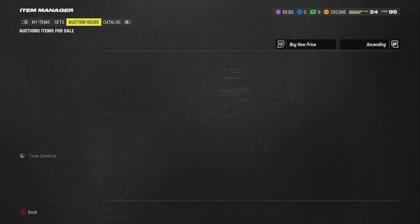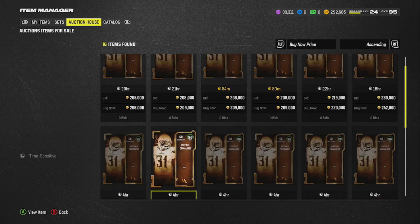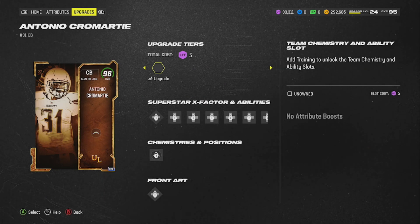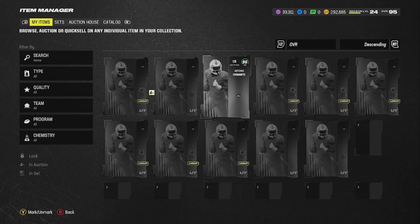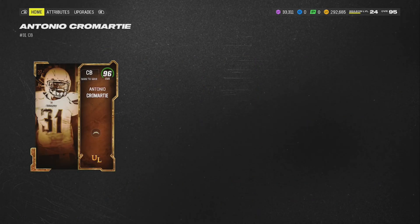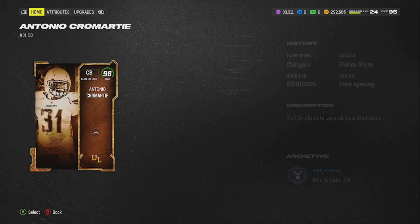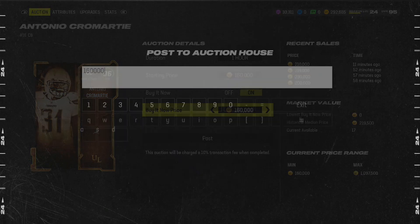Let's see how much he's going for because we don't want him on the team. 200k — that's honestly trash. I do need the coins though, so I might as well just go ahead and sell him. The market is disgusting right now, it's putting me in a position where I don't even want to sell. Will I be able to get more from him down the road or use him in a set? Whatever — I'll take the 200k and move on, it is what it is.